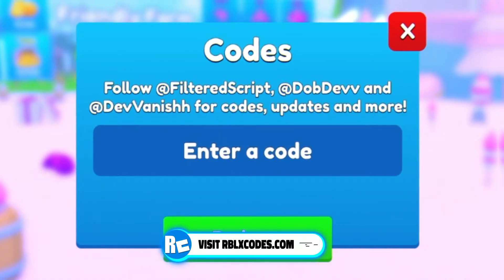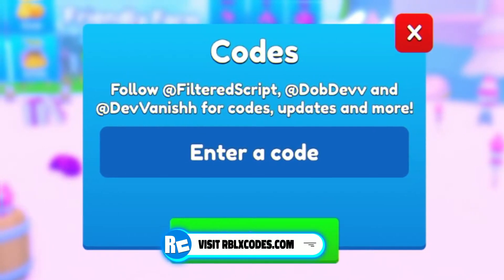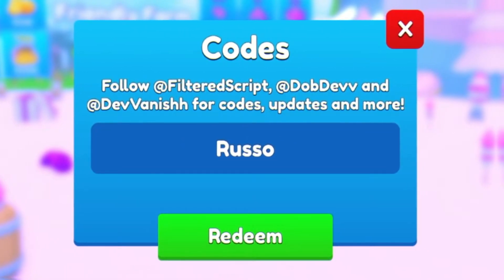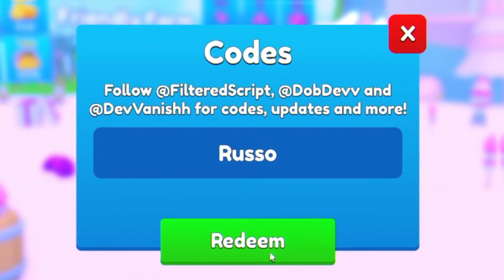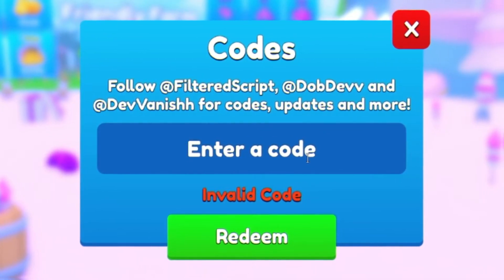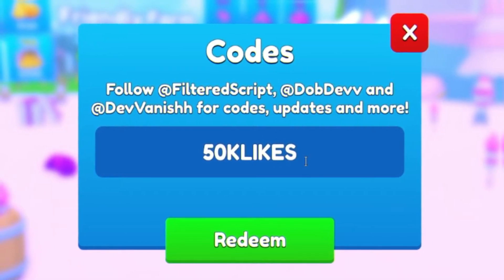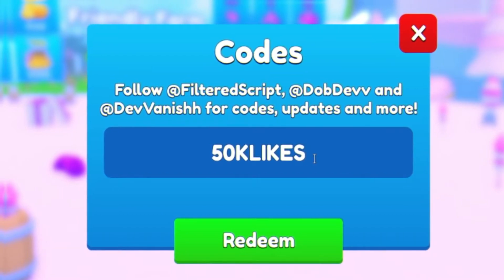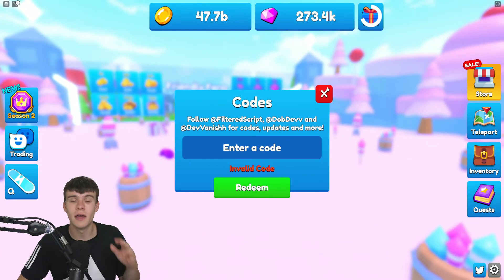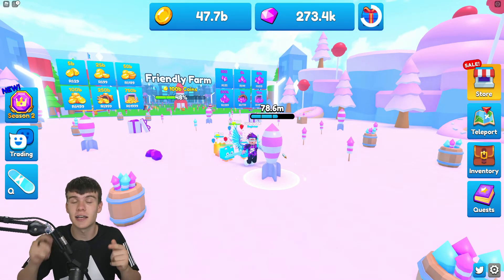Moving on, the next code is russo — with a capital R. The game is also very close to 50,000 likes, so you can probably expect a code called 50klikes coming out very soon. Try that one out; it possibly will be working in the future as the game is less than 2,000 likes away from that milestone. Make sure you try that one out — it'll probably be working a few days after you watch this video.